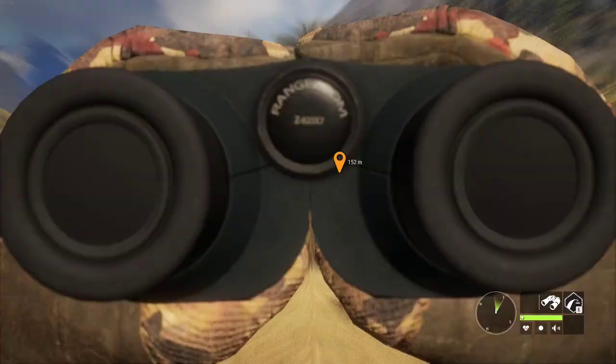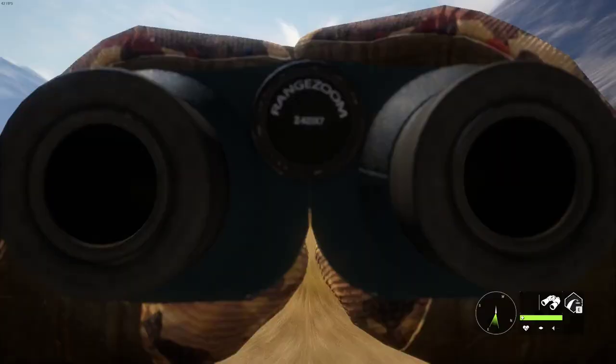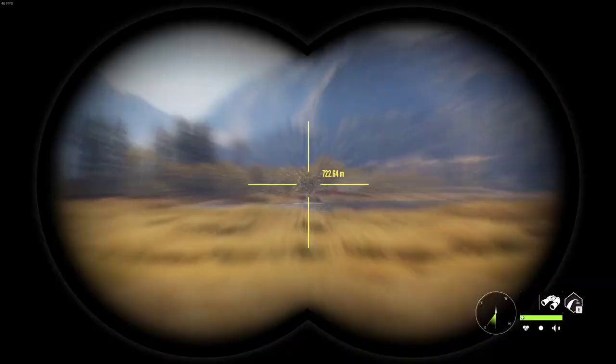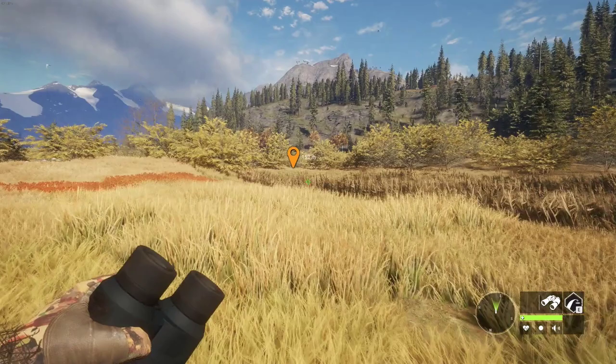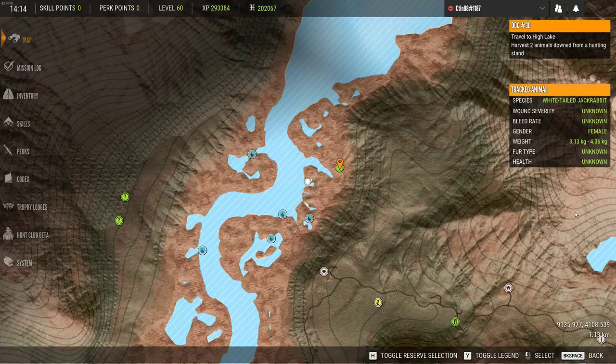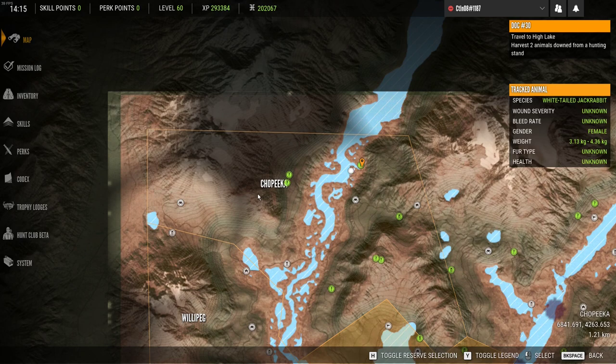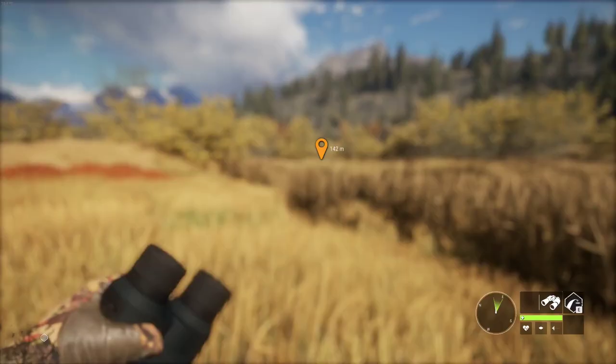Just found an albino moose, guys. I'm looking for my moose zones here on Leighton. I'm most likely gonna grind the Great Wind moose on Yukon, but I just wanted to see them, and oh my gosh, there was an albino level three moose — right at the very top of the river here. Holy cow. I have an albino cow, but I do not have an albino bull.